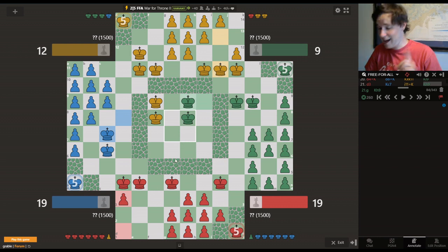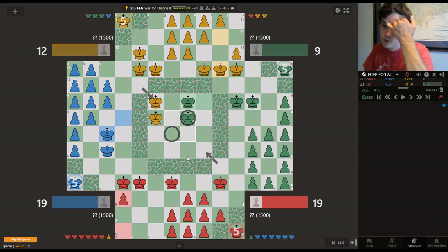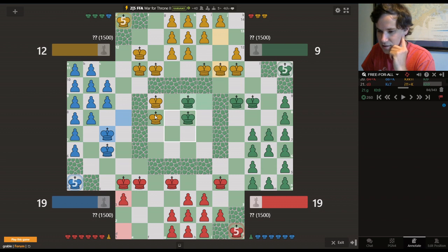Ideally you'd want those two kings to be on the center diagonals. From here they control 14 out of the 16 squares in the center. The only opportunity — let's imagine those two green kings are here. Red can enter here, yellow and blue can enter there, but they can't expand, they can't get control of the center. No one's coming in this way, no one's coming in this way. Green would absolutely dominate with that position. But given that yellow's here, he can't do that right now.